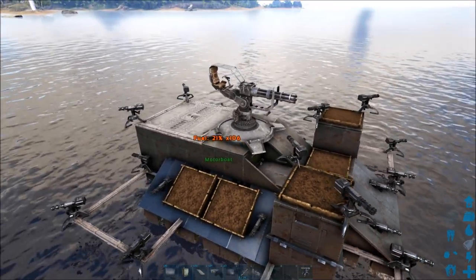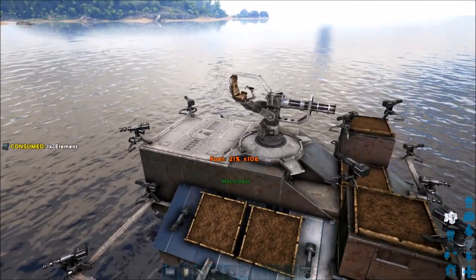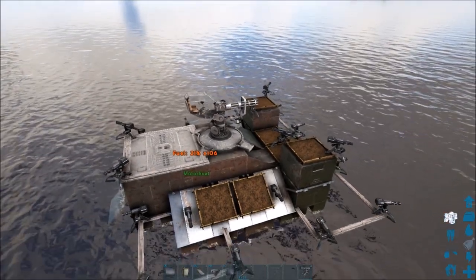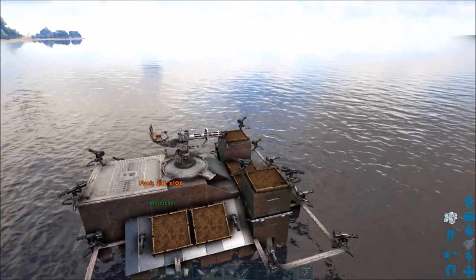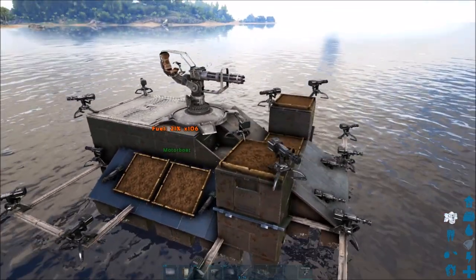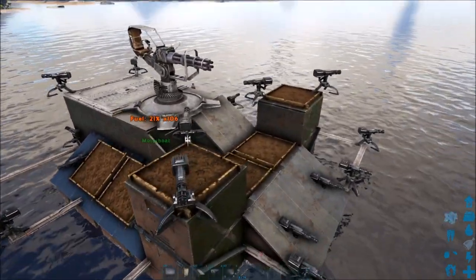This is a boat particularly good for raiding or defending against raids. As you can see, it's got a minigun on top for taking out quetzals or big dinosaurs. It's got tons of turrets for taking out other dinos and players. It has two sniper towers — that's plenty of Plant X.